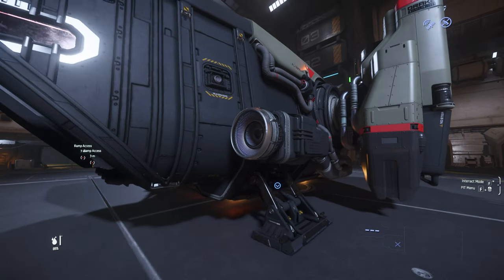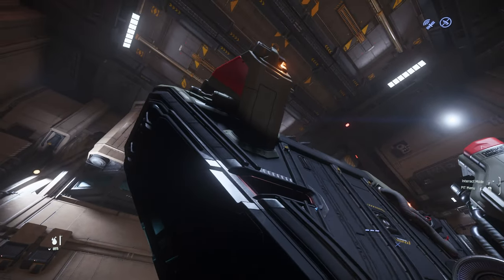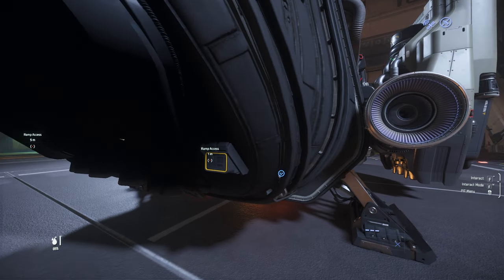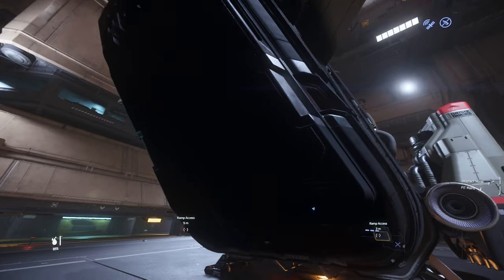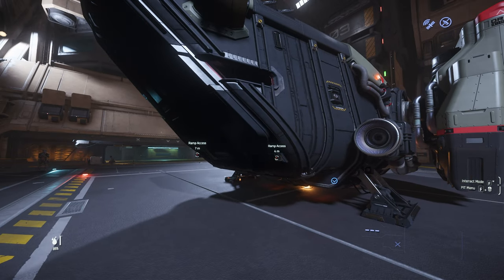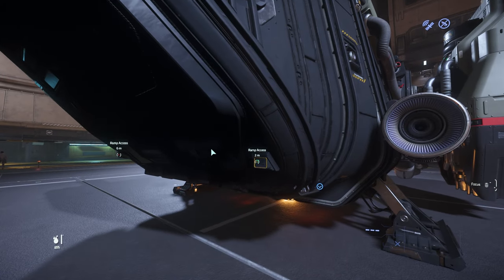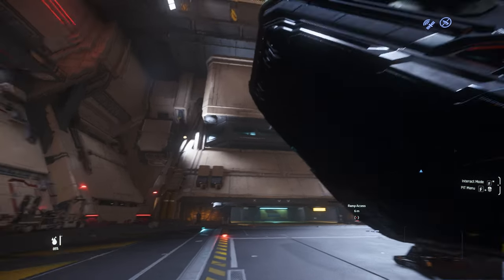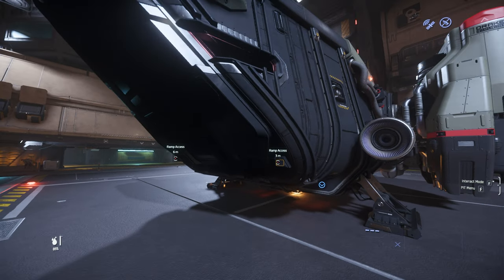Look at that — got the engines, nice. We got the ramp access right here with two buttons, which is pretty cool. I like that — I don't like it whenever you have to press the entire door for it to lower. I don't think that's realistic, and I think that's just the old design. Now they're going with this, so that's pretty cool. It's time to lower the ramp and check out the inside of the ship.